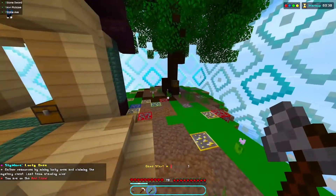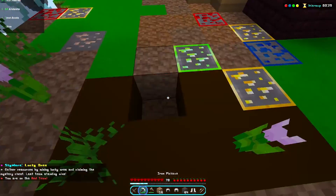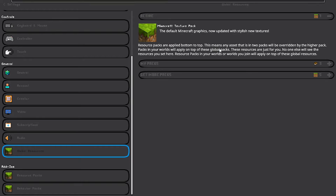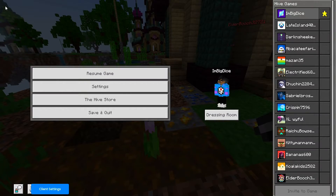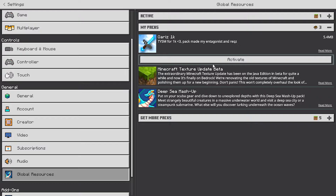I already have a texture pack enabled as you can see, but you can also take it off while you're still in the game. All I have to do is go to my settings, then go to Global Resources, and I can just deactivate it right here. Usually you couldn't do that. I'll just go back — I'm still in the game by the way, I haven't been kicked, I didn't have to leave, I didn't have to save and quit. I am still in the game right now.